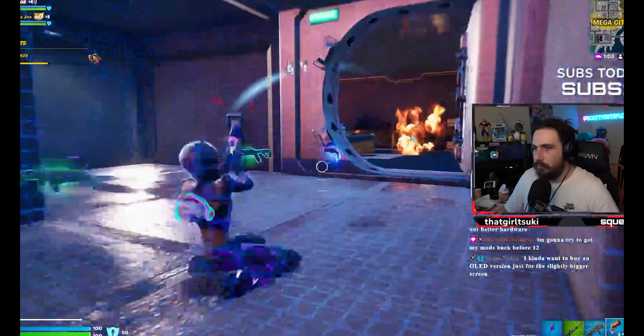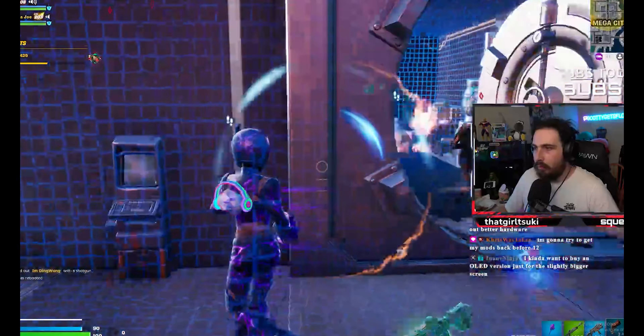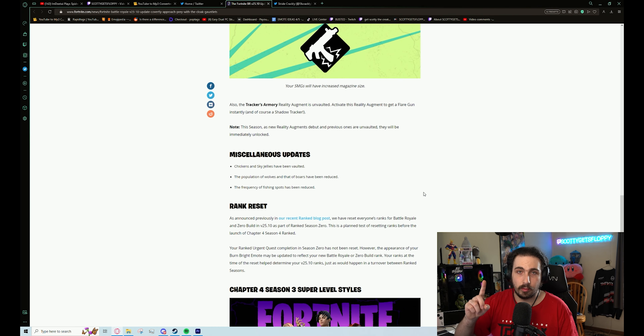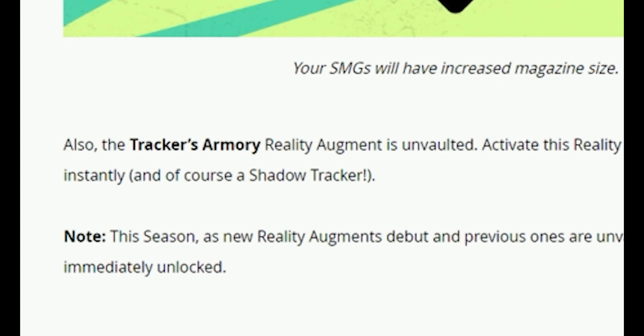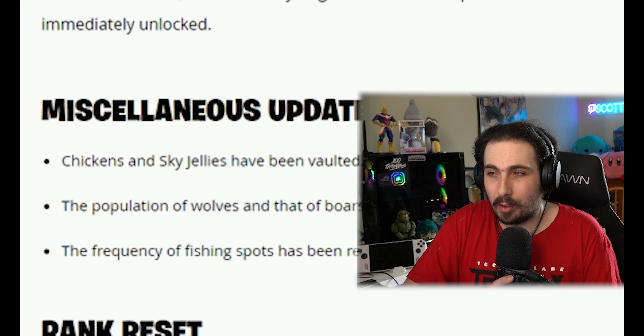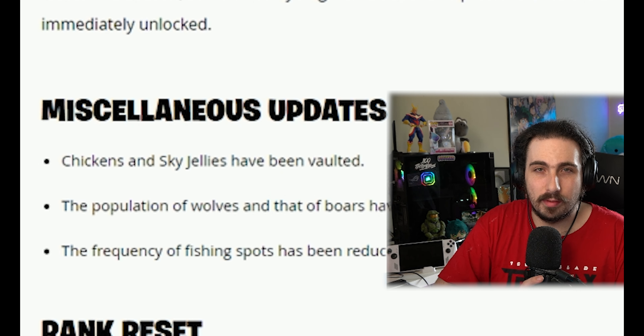Flare guns are now on the ground at chests. I've always not really liked flare guns in zero build, especially in comp — it kind of ruins how the game plays — but with the amount of movement you have, it feels really balanced. Also, two new augments: Mud Warrior and SMG Extended Mag. SMG Extended Mag is obviously the better one, but both are pretty cool. The Tracker's Armory augment is also back.